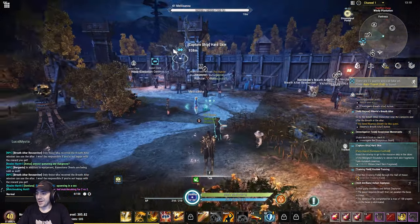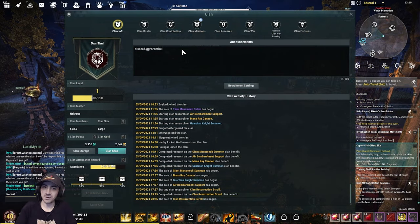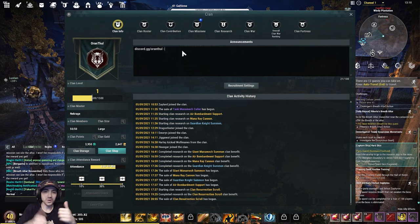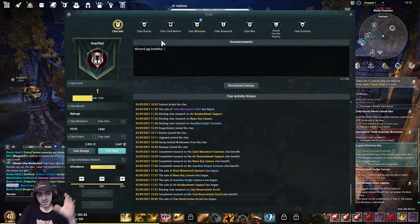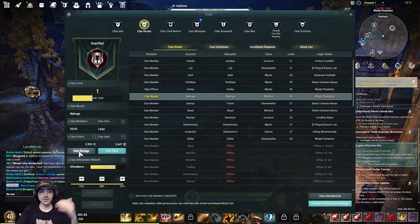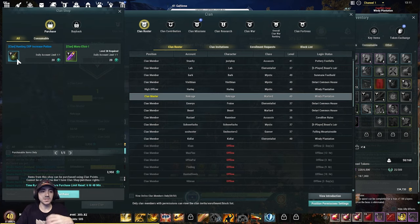Let's go into the clan system. If I hit G you can see my guild here — Auron Thule. If you want to join us, head to discord.gg/AuronThule or auronthule.com; we're always recruiting hardcore PvPers. The clan system shows activity like who joined or left, a roster — we have 50 out of 50 members — clan gold, clan points, clan storage, and a clan shop where you can buy stuff with clan points.